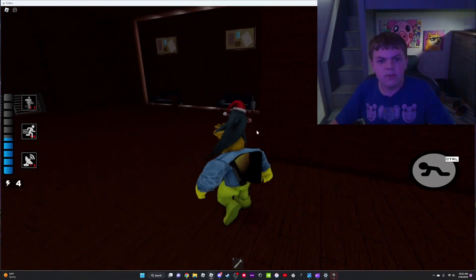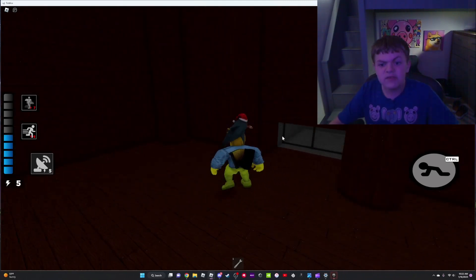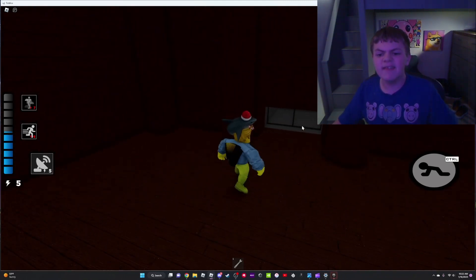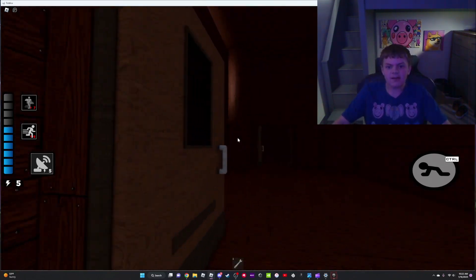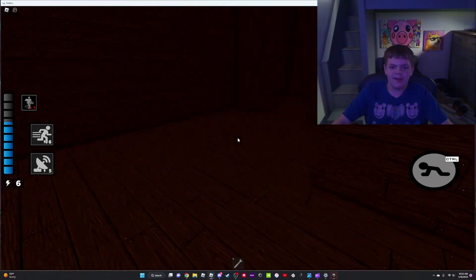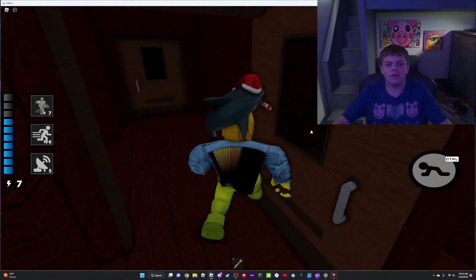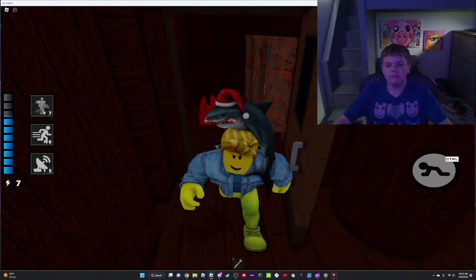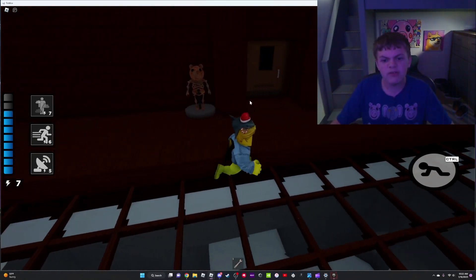There's something I gotta tell you — if you didn't know, there are vents that lead all the way down to the third floor. The second floor does have vents, but on the third floor you can troll a bot. Here are two small rooms — we're almost done with the floor, which means we're almost done with the map.